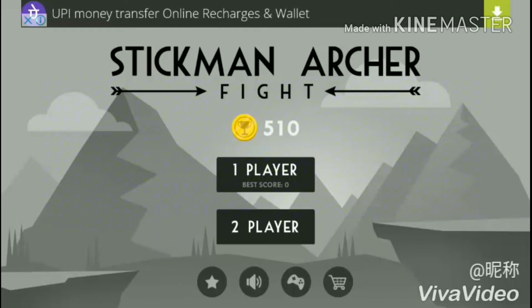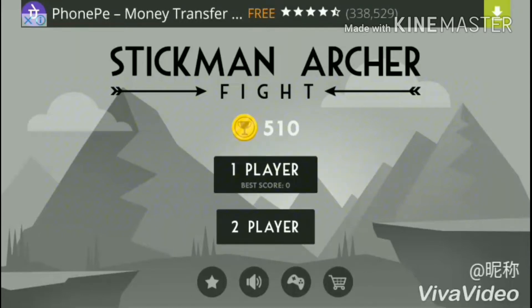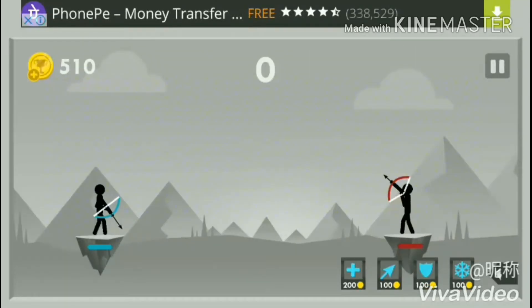In order to aim and shoot, drag and drop your finger for targeting and firing. The enemy is killed by a hit in the head, or two hits in the torso and arm or leg.